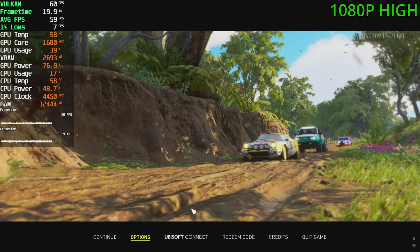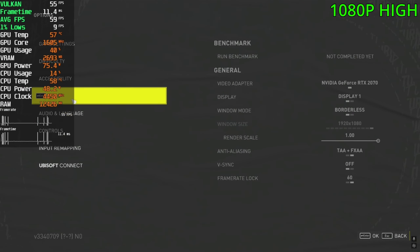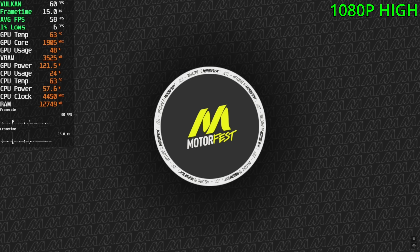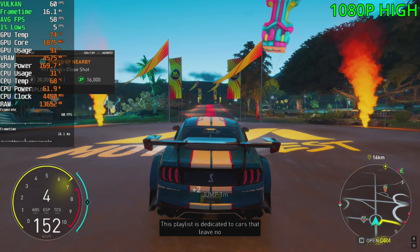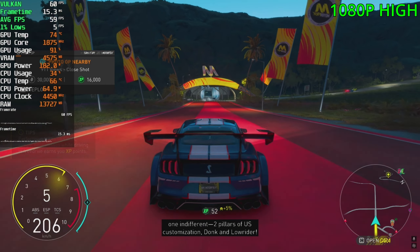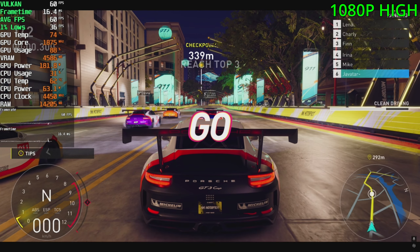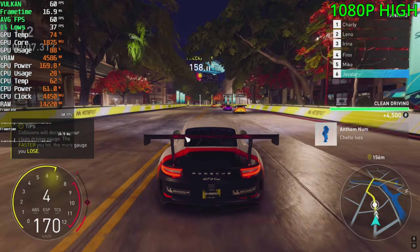Now we're on to The Crew Motorfest at 1080p and the high preset. This game has no upscaling features, so we are playing native the whole way through. This game looks fantastic — way better than The Crew 2 — but at the same time it is also way more intensive, and it's got a 60 FPS cap so we can't see above that. Not too bad surprisingly — we are sitting at 60 FPS with the GPU mostly utilized in the 90s and high 90s. During a race, it's going to be far more CPU intensive, so 60 FPS with GPU headroom remaining. The Crew Motorfest is definitely playable.